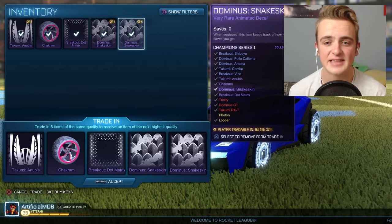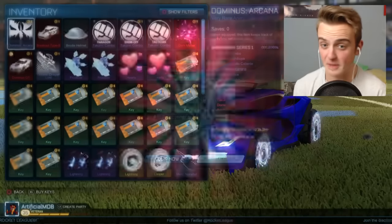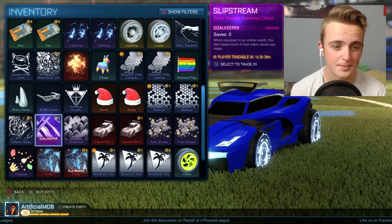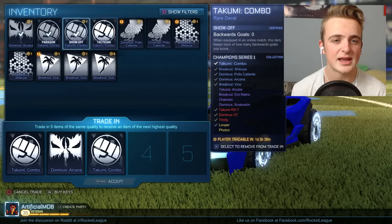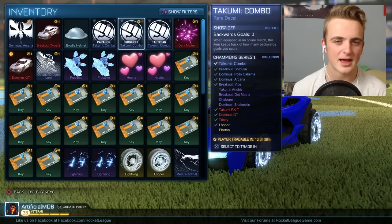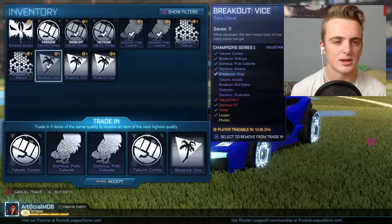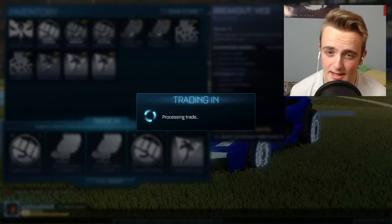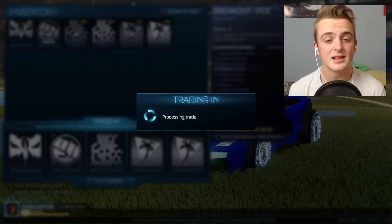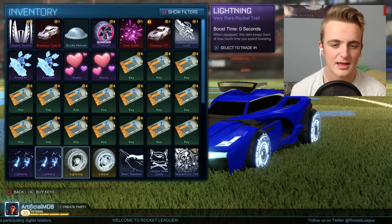Now let's trade some stuff in. I've got everything in Champion Series 1 apart from the Photon wheels — but not anymore because I'm trading it in for an import. We got certified Trinity — Playmaker certification — and Goalkeeper for the black market decal. Now let's trade in the Takumi items. We can keep one out of these — probably going to keep the Shibuya since we'd actually use that. We trade them all and we get Shakram certified wheels. Let's trade the rest and we get the Takumi Anubis back — so we have Epic Save and Guardian Shakram wheels.